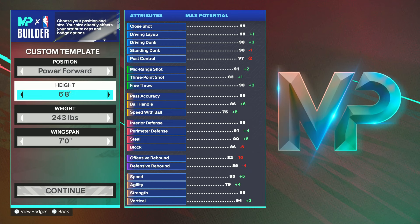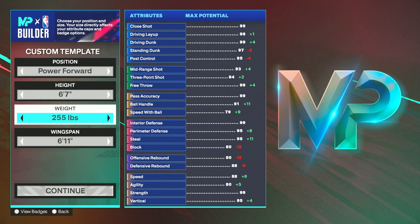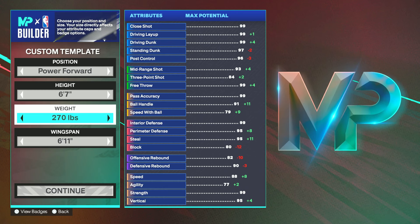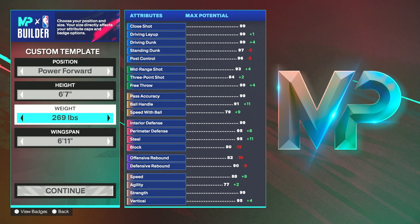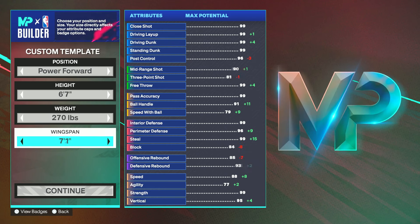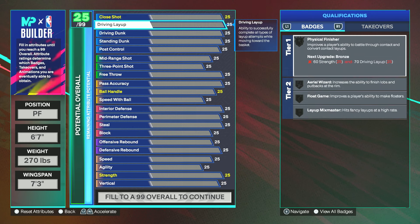For the position you guys want to go Power Forward, your height you want to go 6'7" — this is the meta for your custom template. With the weight I went the absolute max; I usually go around 268 but I just added the extra pounds to be a little bit heavier. It really doesn't make that much of a difference, you could go 268 if you want. With the wingspan I have it at max. Make sure you guys pause the video to get this right.